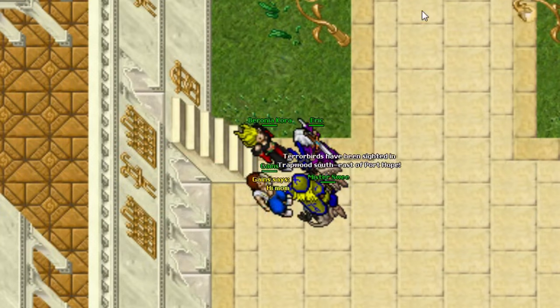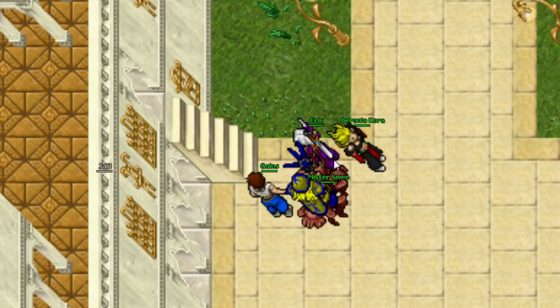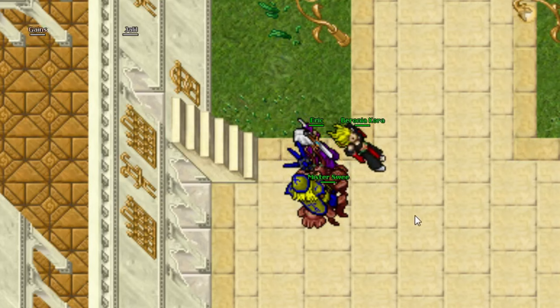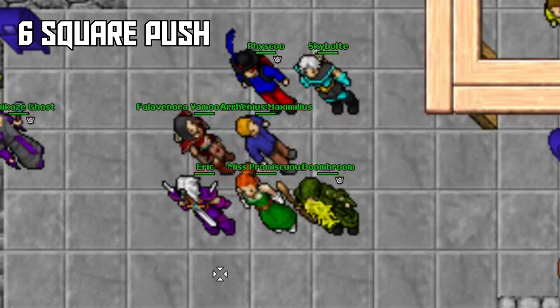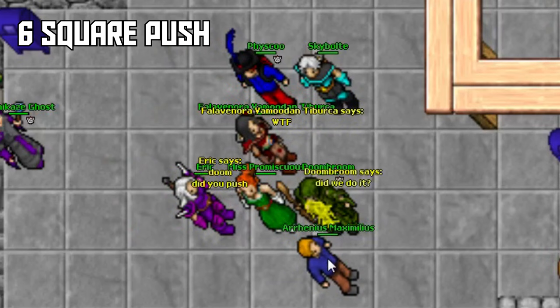Double pushing someone stair hopping is extremely easy because the game sets your timing up perfectly — you don't need to worry about TeamSpeak lag. All you have to do is have both players drag the person as he gets to the floor and your timing should be perfect. One player needs to be pushing him one square and the other needs to drag him from the starting square to the ending square. If done right, he'll be pushed two squares at once and then it's up to your team to move in and trap him. You aren't just limited to double pushing — it is possible to push people a lot of squares at once.